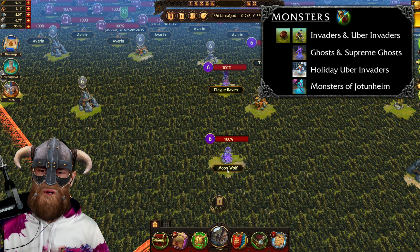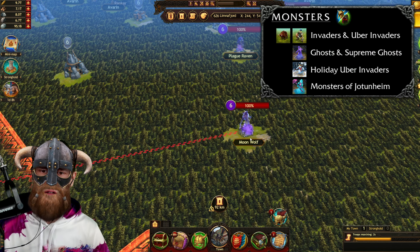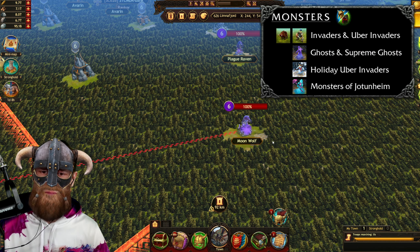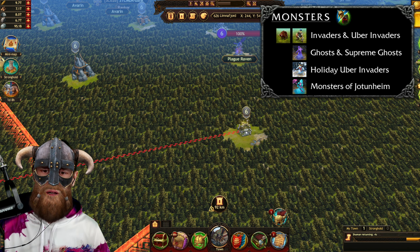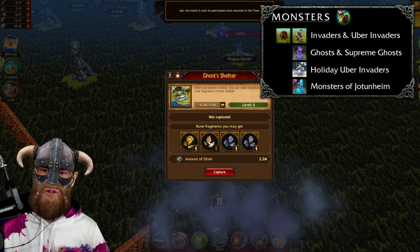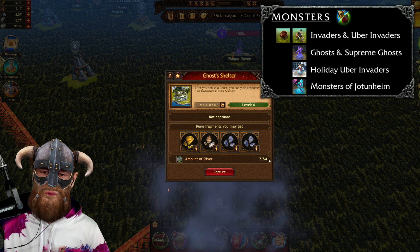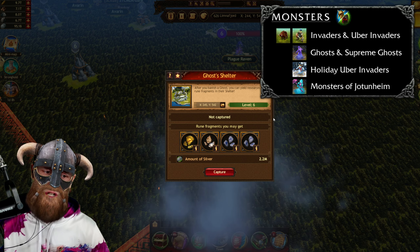Let me do a demonstration and kill this one here. Let's do an enhanced attack and get this Moonwolf killed. And there we have it — that is the ghost shelter. You can see you get rune fragments from it, and you also have the possibility to capture it and yield the resources from this shelter.